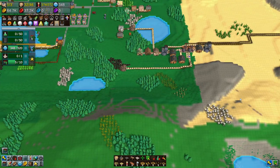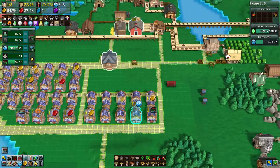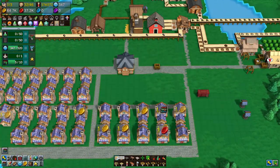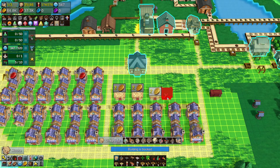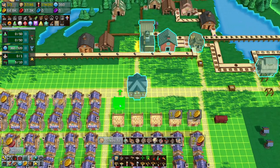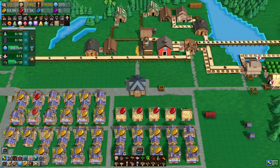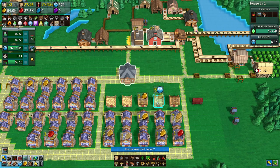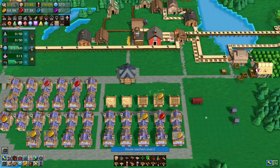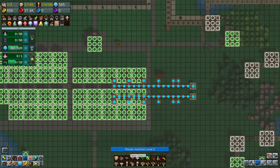We want to continue on. Actually, we can put some more housing in — if I can drag it properly. This works. Look at these guys, they are leveling. How do they have water? That I don't understand, because there's no... Oh, this is from the last episode.